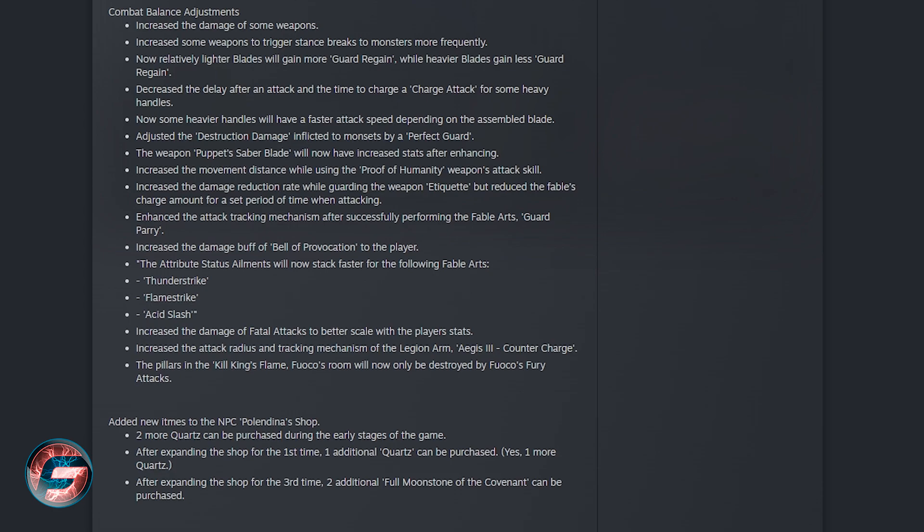You're also getting enhancements to the attacking mechanism after successfully performing the Fable Arts Guard Parry, increased damage buff of the Bell of Provocation to players, and the attribute status alignment will now stack faster by following the Fable Arts. So it looks like Fable Arts is getting a very nice buff.